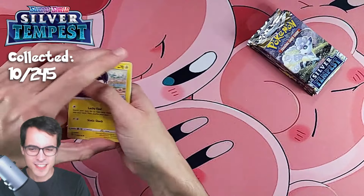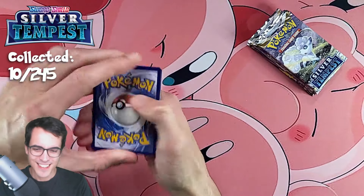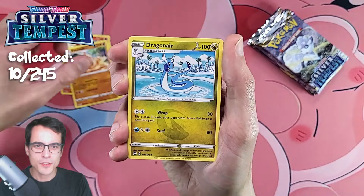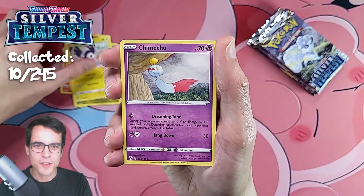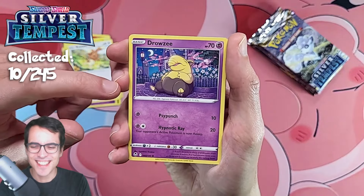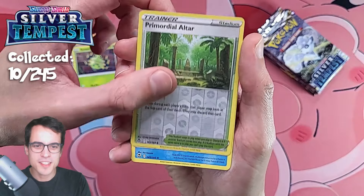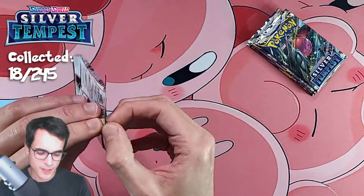Second pack: we've got a Torracat, Hallowed Sand, Dragonair — Dragonair looks awesome — Emolga, Shaymin, Buneary, Drowzee — looks very sleepy — Spinarak, a Primordial Altar Reverse, and a Phione non-holo. We're two packs in — still no pulls, but that's okay, we're just starting.